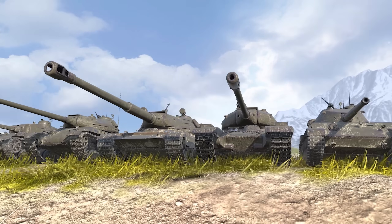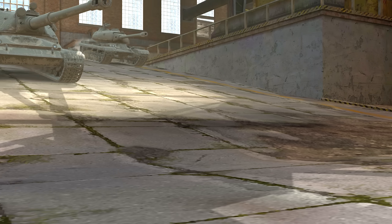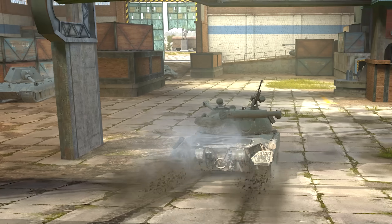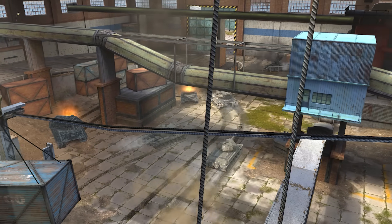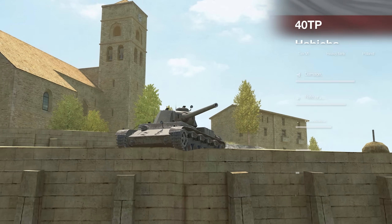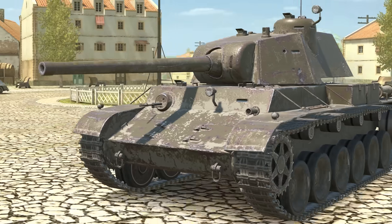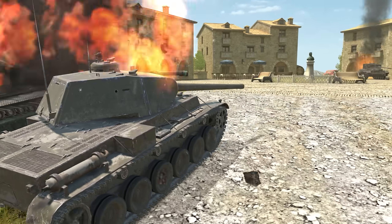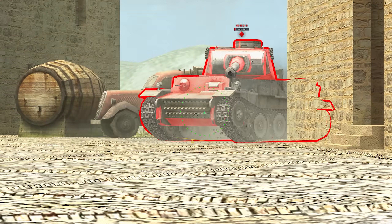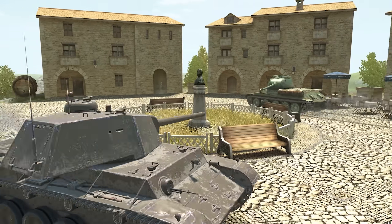Polish heavy tanks are rushing into Update 8.4 of World of Tanks Blitz — well, rushing might be an exaggeration. They are classic heavy tanks with good armor and high damage per shot. The new Polish tanks are part of the European Nation tech tree. The branch starts with the Tier VI 40TP Habiha. It's well armored and able to effectively block damage from tanks of the same tier. The main thing is not to let the enemy get too close or target the commander's cupola. Its fast-firing and accurate gun will help keep enemies at a respectful distance.